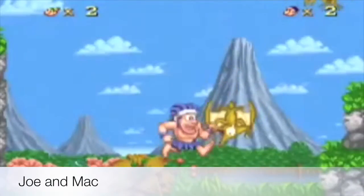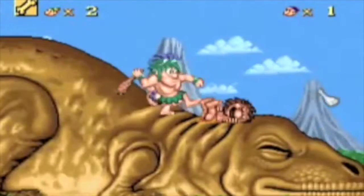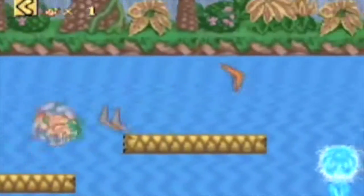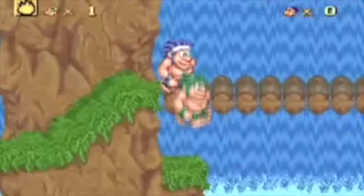Joe & Mac, also known as Caveman Ninja, is a 1991 side-scrolling platform game by Data East. The game did receive ports for the Super Nintendo, Sega Genesis, NES, Game Boy, Amiga, and PC. I'm going to focus on the Super Nintendo port.